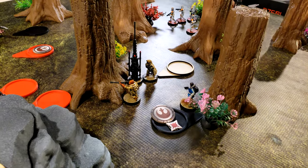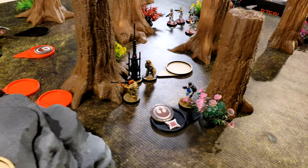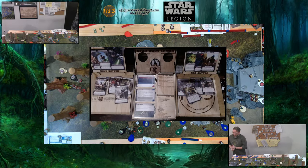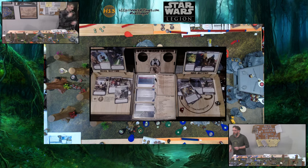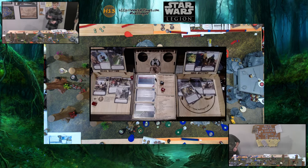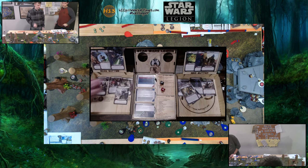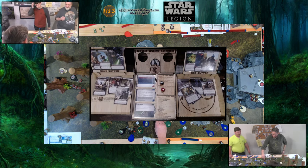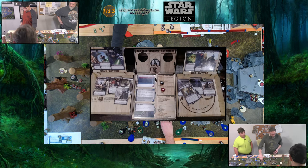Activating Cassian Andor — he's going to aim and then fire at Maul. Two pierce one shots. Two saves. He sucked up a lot of damage — good work.